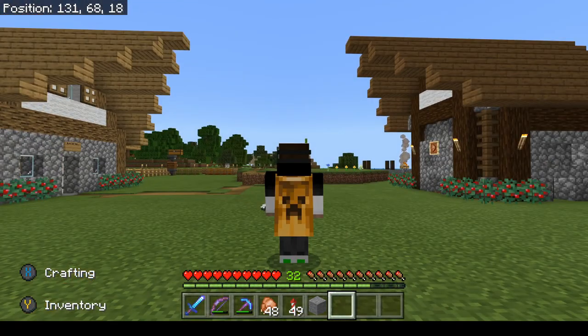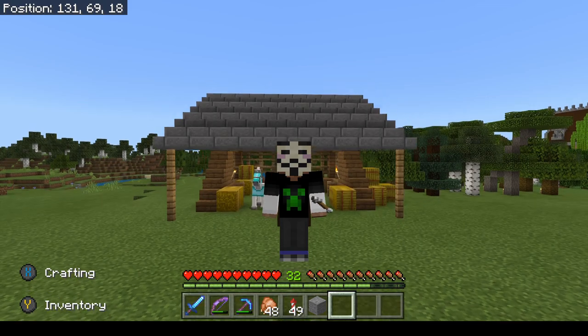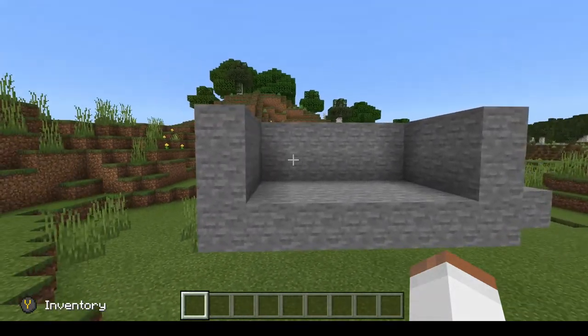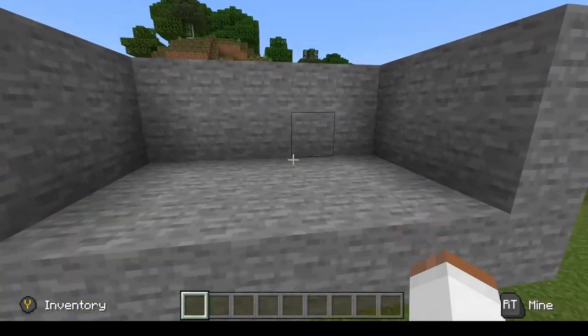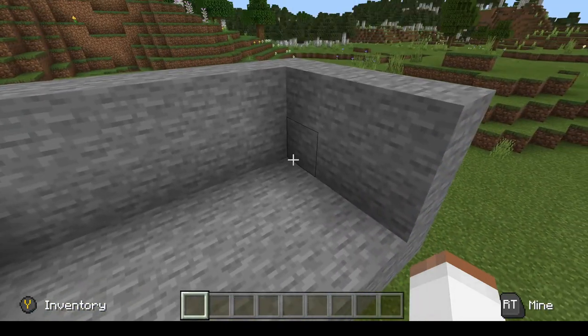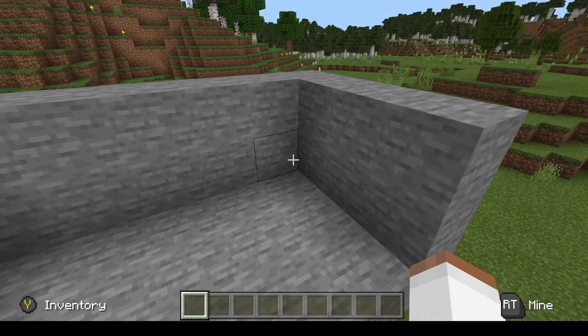In just one second I'll be over in my tutorial world and we'll build it together. Here we are in my secondary redstone tutorial world. I've gone ahead and created a little mockup of something close to what you should be working with. You need a little room, you need a corner — and that's exactly what I did with my stable.